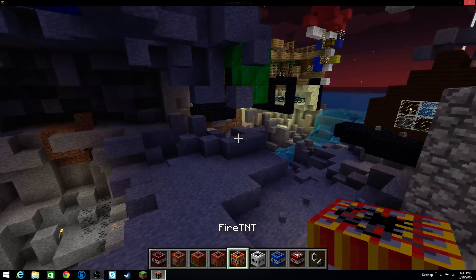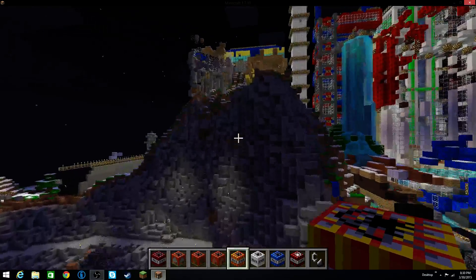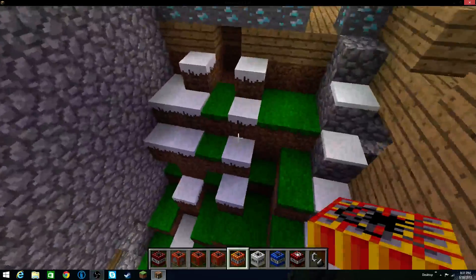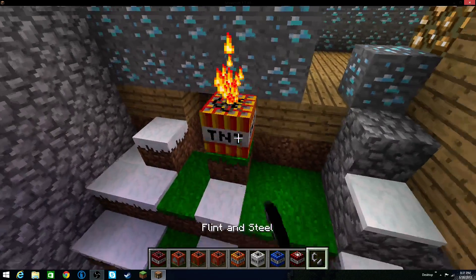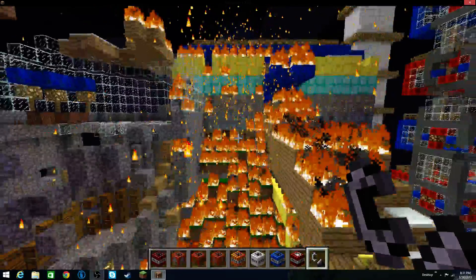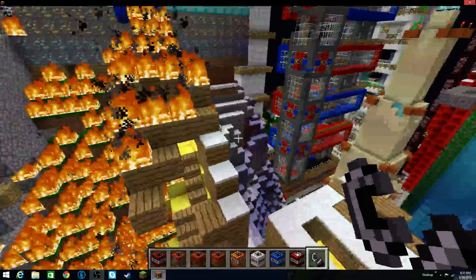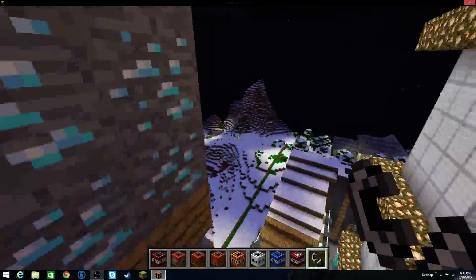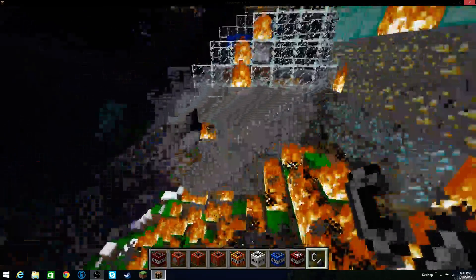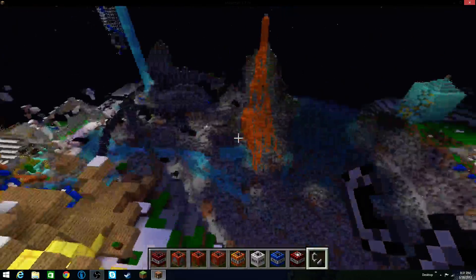Fire TNT — what would be a good place to do this? I feel like Aiden's castle up here would be a good place. I'm going to set this right in the middle of the castle. That's some cool particle effects right there. You're burning my castle! Yep, I'm burning your castle. So your floor is going to burn down. That was the fire TNT.